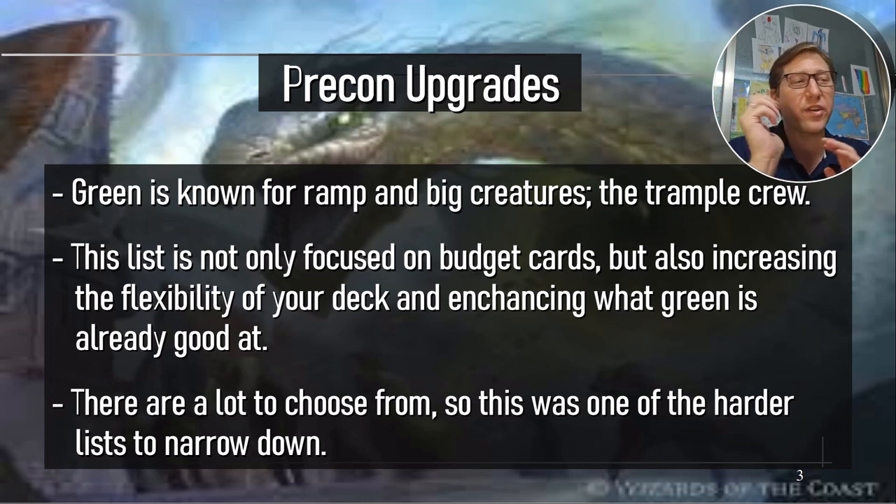So like recursion and a bunch of other little things, but anyway, this is mostly focused on adding flexibility to what green's already good at. There are a lot of cards to choose from — this is a hard list to narrow down. I feel like blue was hard, but this is much harder. I think green and black are going to be the trickiest ones.